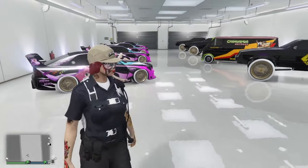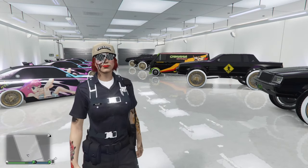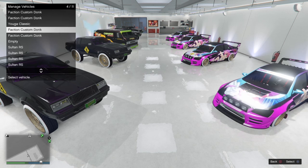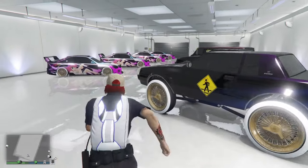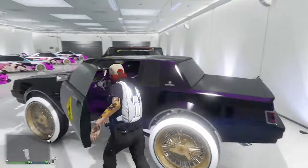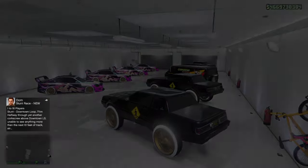Basically you're going to need a garage — any garage pretty much — with at least one empty space or more, and the vehicle you want to duplicate inside the garage. I'll go to the blue circle here and show you that I do in fact have an empty space in the garage, along with four Faction Customs, four Sultan RS's, and the new Yuga van which was just released.